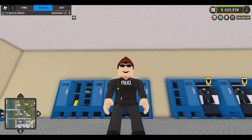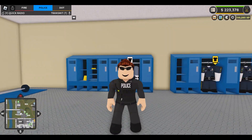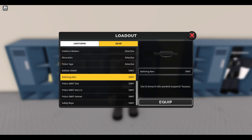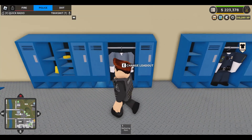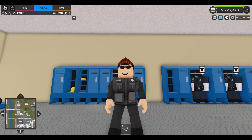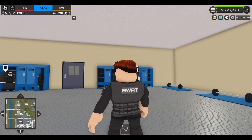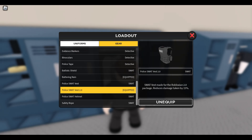The first thing we unlock is the SWAT uniform — pretty nice, looks amazing. We've got the SWAT logo on the back, the little badge on the side, and the police on the front. Other things included in the SWAT Game Pass are the battering ram, ballistic shield, the SWAT vest, the helmet, and the safety rope. There are two types of vests — one for blockier characters, and the 2.0 vest. Wearing the 2.0 vest actually reduces 15% of the bullet damage you'd receive. Also, when using the radio, your arm moves over to the physical radio on your jacket, which is a really amazing detail by the developers.